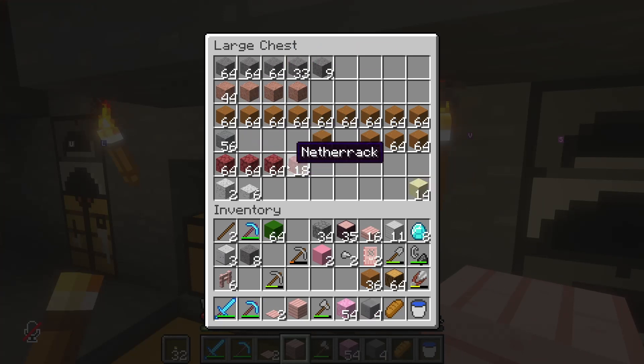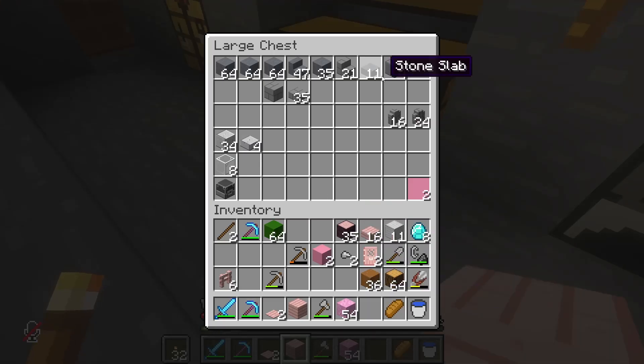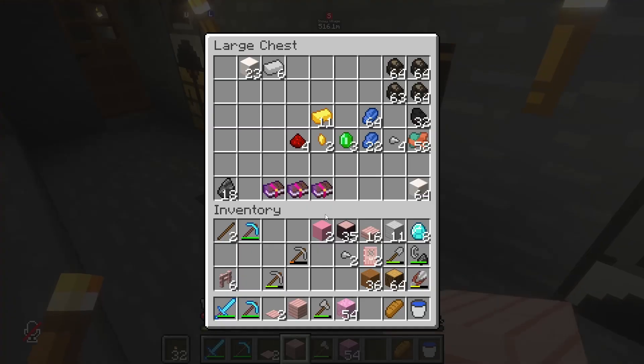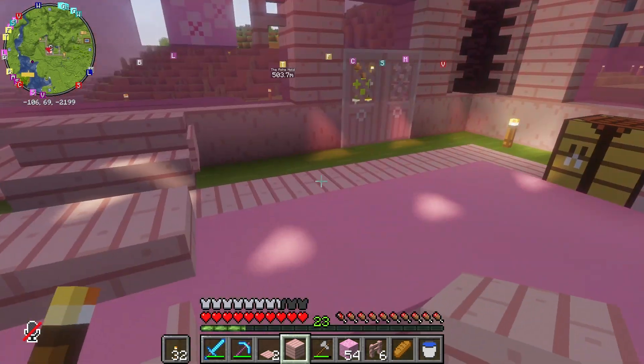I guess this polished andesite should come out — these are just base level blocks. And I'm carrying gravel — it feels gross to be carrying gravel. And these oak leaves I don't need; these cherry leaves I might still do something with. I don't want to do coarse — I want it to look kind of rustic inside the house. I had fences the whole time, so trip wasted. It was pointless. Hooray.